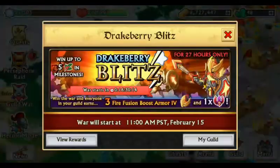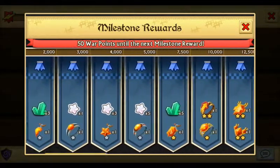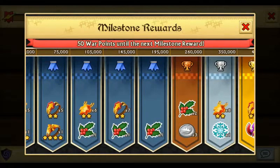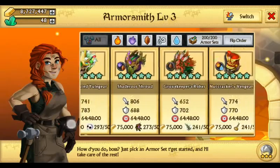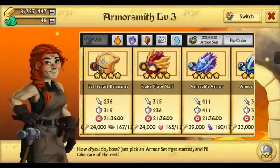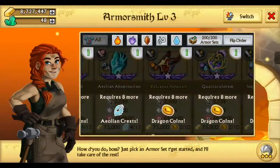Now let's take a look at the guild war. This is the Ice Drop Drakeberry Blitz War. I really could use those Ice Drop Drakeberries. Again, Fusion Boost, Ring, and Amulets for anybody who needs it. I'm not going to be jamming, sadly, because if I were I'd be going all the way for all the Ice Drop Drakeberries. I currently have 2 pieces, and if I had gotten those 5 extra I'd only need 3 more — or 2 more if the raid has them. But that's if I pushed, which I don't have the gems for.